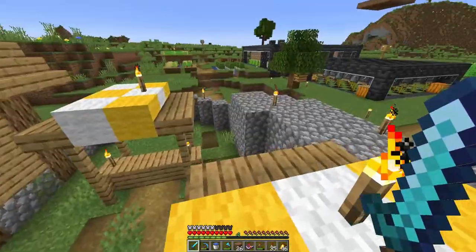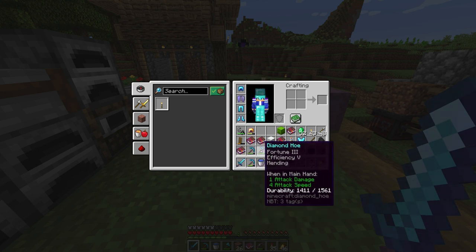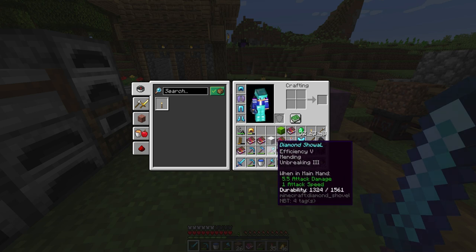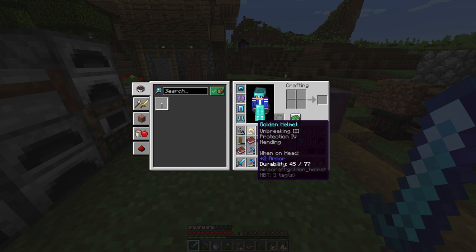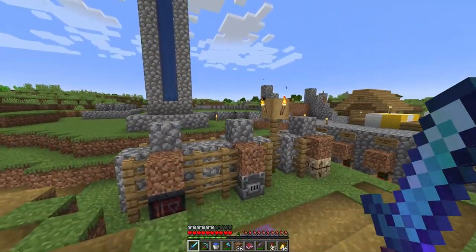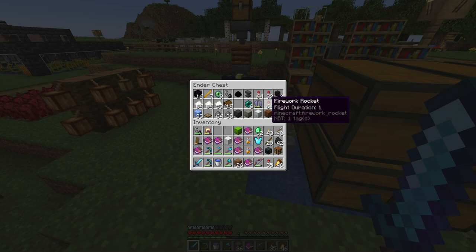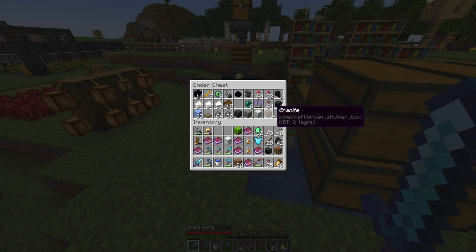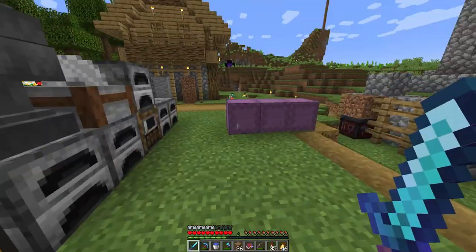After end-busting I upgraded my gear: sweeping edge, sharpness, looting, mending sword; silk touch pickaxe; fortune pickaxe - all from before. Diamond shovel, silk touch axe, I need to make a fortune axe too. Right now I upgraded the golden helmet because I want to pick up some basalt and other stuff. I've got the fireworks, some gunpowder, papers, and a few shulker boxes.